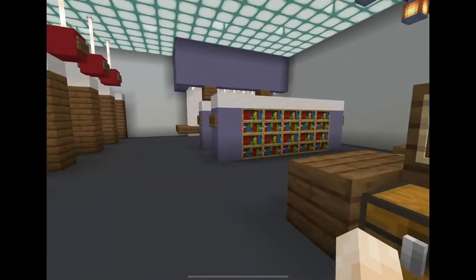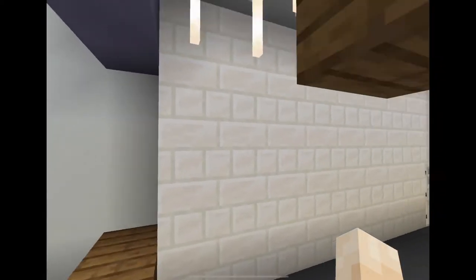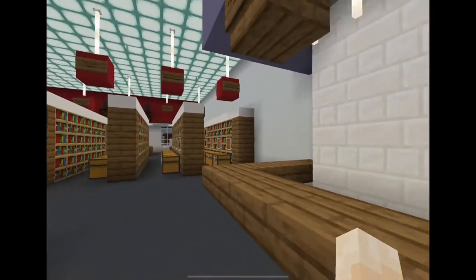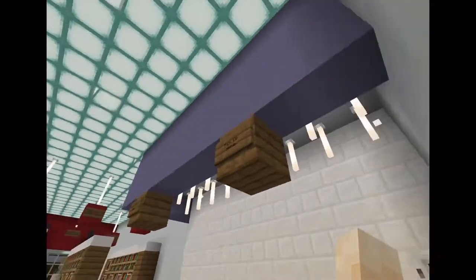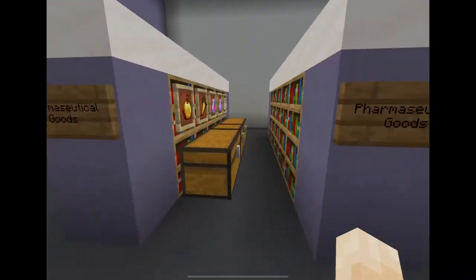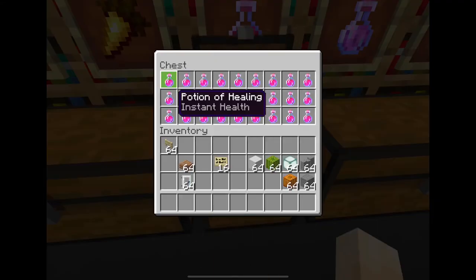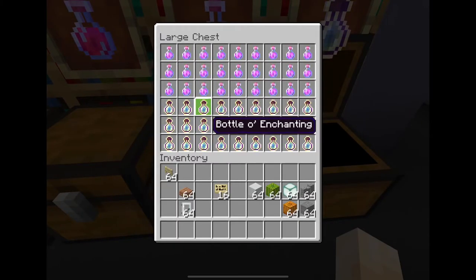Next is the pharmacy. You can place your prescription here. The guy who's working here isn't here, but you can place your prescription here, shop around, and come back and pick it up. Same design as the bakery, except I used light blue terracotta to create the trim up here. In the aisles — pharmaceutical goods — we have golden apples, golden carrots, potion of healing, potion of regeneration, and some bottles of enchanting.